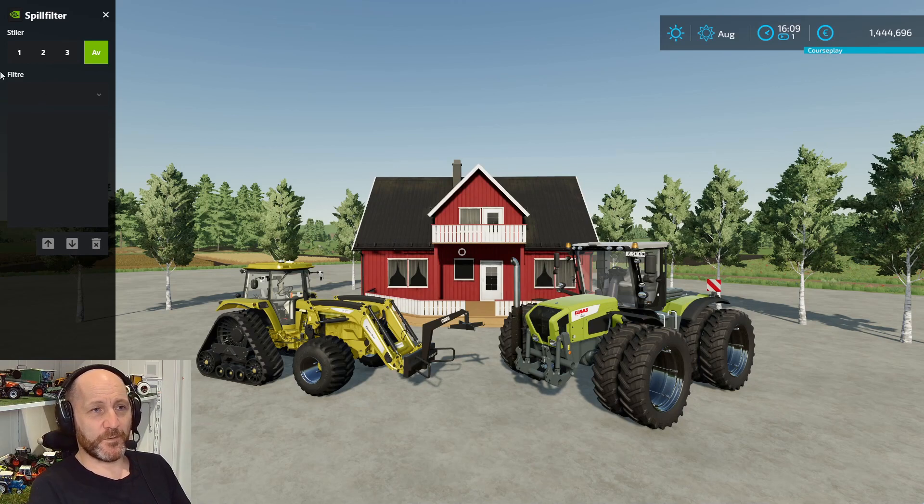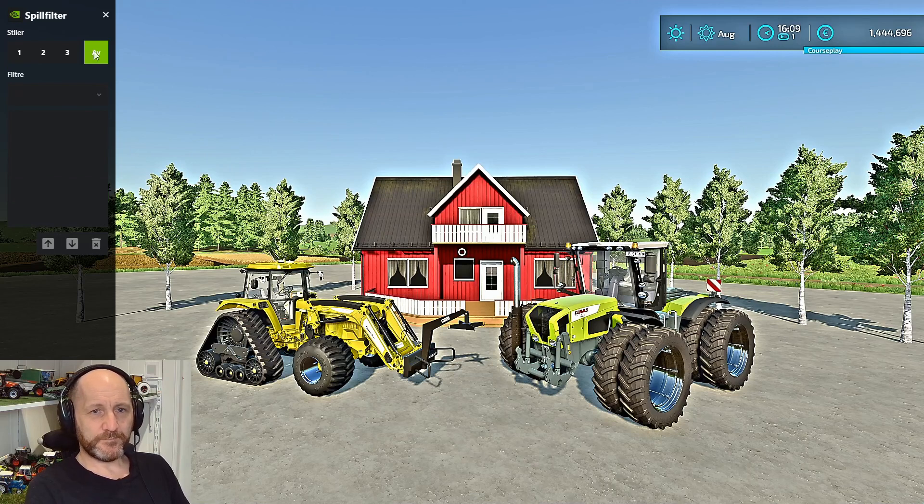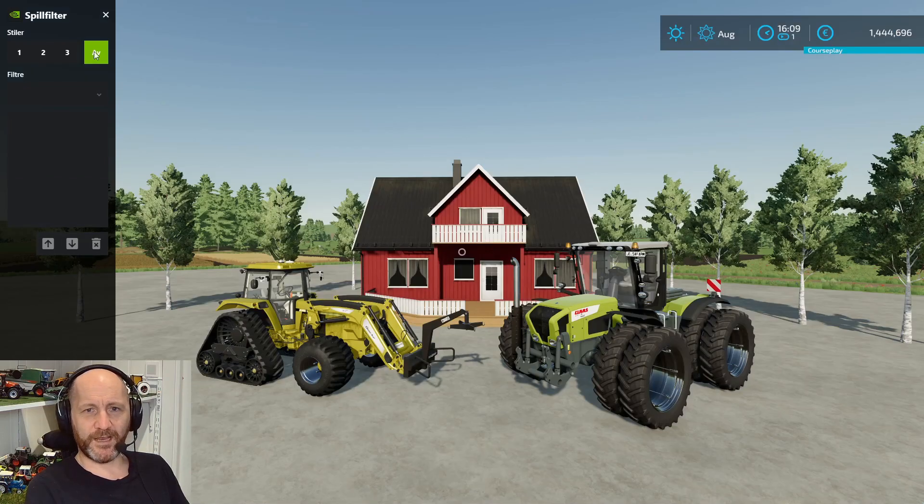It opens up this panel and it says it's off. I know it's in Norwegian, but it says it's off and you have three different game filter slots you can use. Number one is one I've been playing around with, so this looks like this — you see, it's much brighter, the colors are a little bit stronger. If I turn it off again it looks very dull and boring.